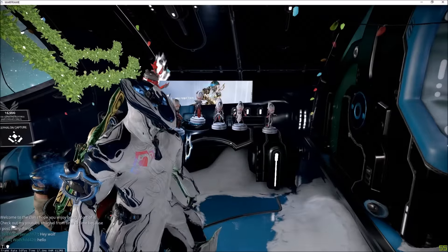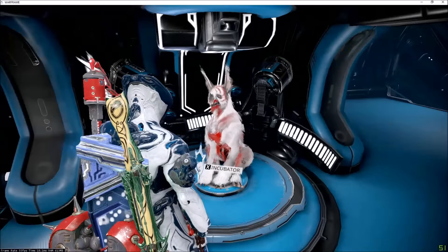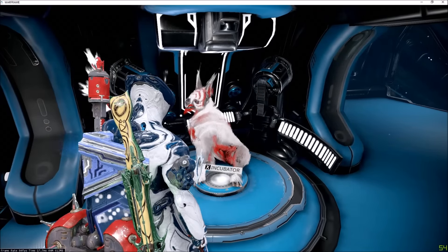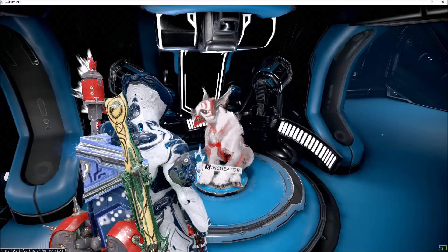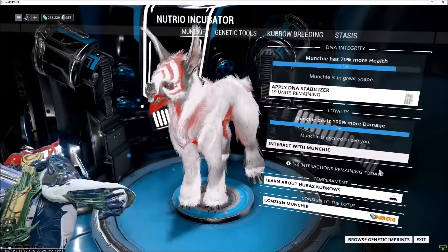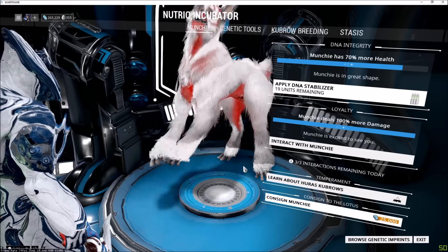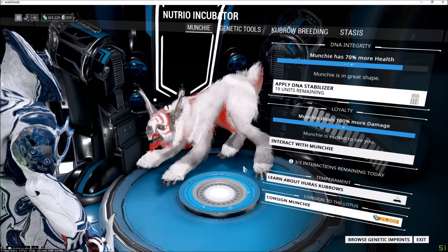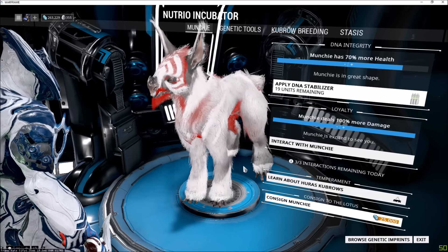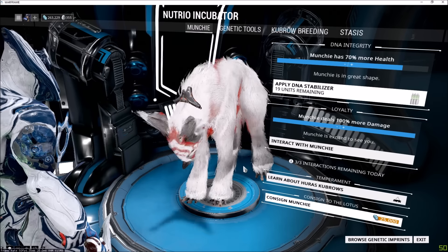Along with the new market, you'll also be able to breed Kubrows and Kavats. With this update, you'll be able to keep them as pups and kittens forever — they will never mature unless you hit a button that was shown off. When you click it, it will mature them at no cost, free of charge. You will not need to wait the two days or two server resets either. So being able to have a puppy walk around your ship — that's awesome.